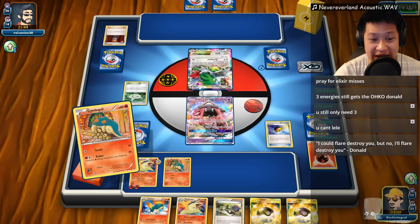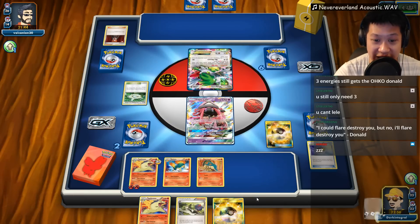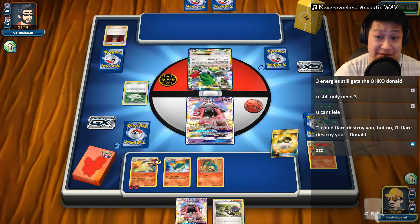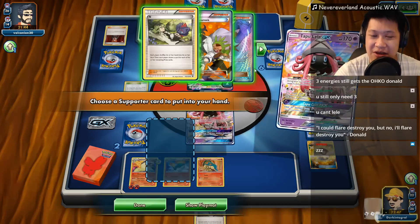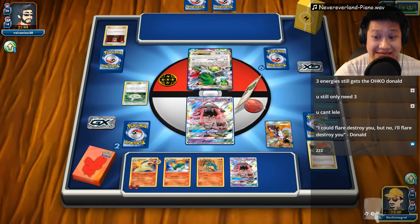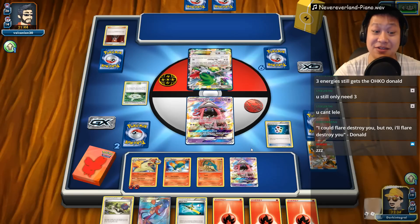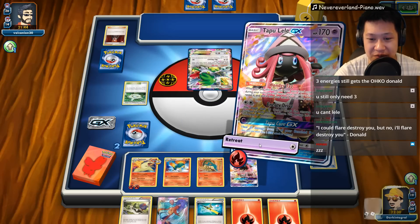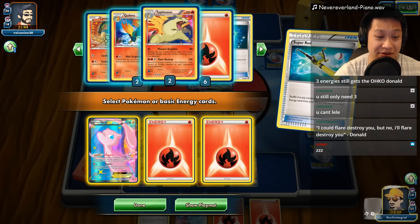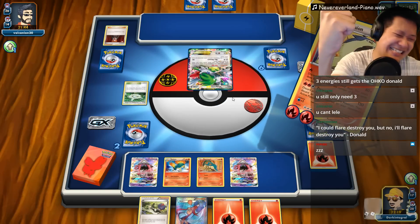Let's thin our deck out as much as we can. I don't have an energy in my hand so I can't retreat. I'm going to try to find the last Lele - Lele is going to pull out Sycamore for me. I've got 11 energies in my deck. I'm not going to N - that's going to give you a fresh pull. Let's find that. I have 11 energies, three of them are right here. Yes - bring them all back. Now the chances are much higher. Let's use Massive Disruption - three energies this time! It is enough - 240 damage. One shot kill.